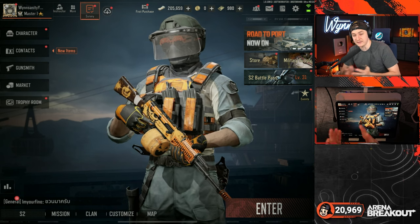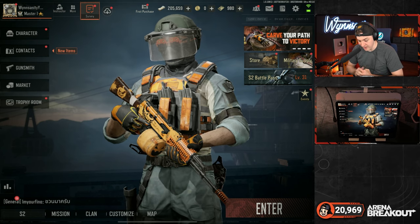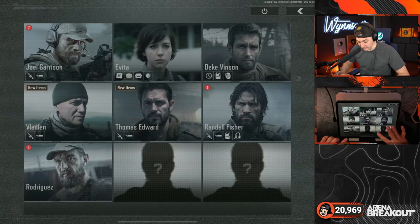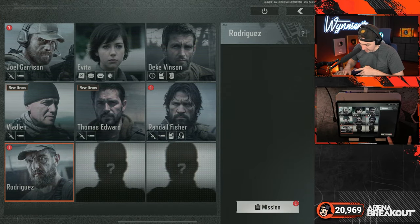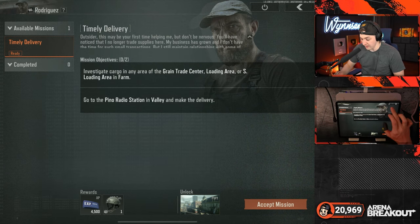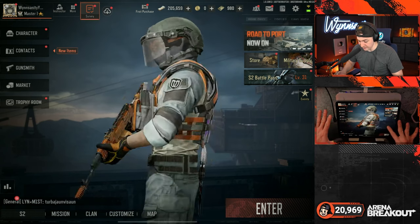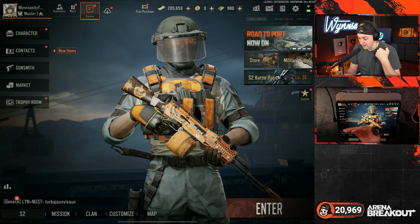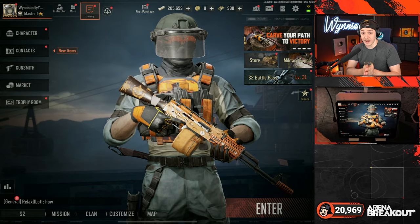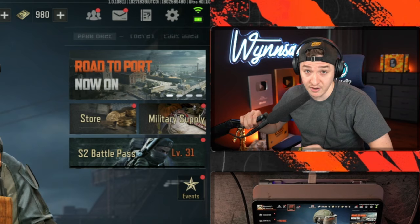All the Halloween skins are looking good! We'll be playing the actual update tonight — getting into the port, the new storm farm, and everything. Quick tip: to unlock the port there's a new contact named Rodriguez. Go to missions, find 'Timely Delivery,' and once you complete it you can unlock the port. If you haven't downloaded Arena Breakout yet, link is in the description. See you guys very soon — new Halloween skins, it's that time of year!